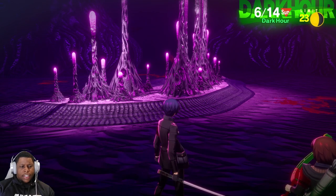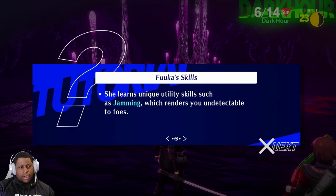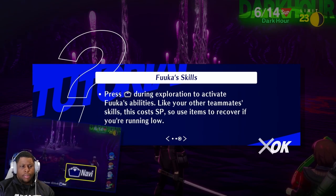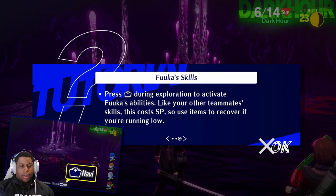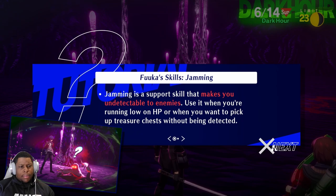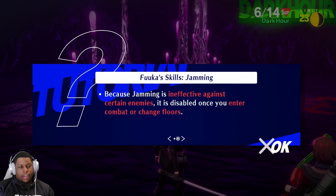I'm going to use my jamming skill. Fuuka's skill supports the party not only during combat but also during exploration. She learns unique utility skills such as jamming, which renders you undetectable to enemies. Press the touchpad during exploration to activate focus abilities — this costs SP, so use items to recover if running low. Jamming is ineffective against certain enemies and is disabled once you enter combat or change floors.